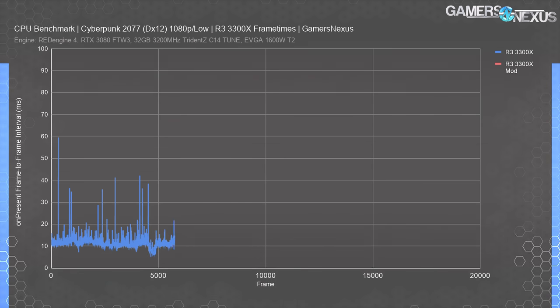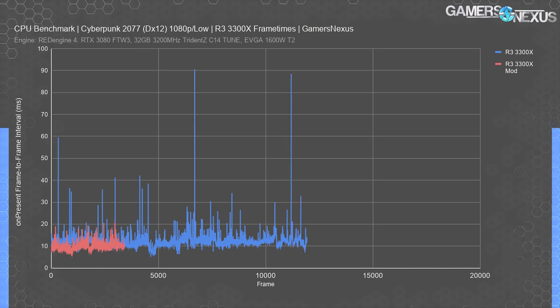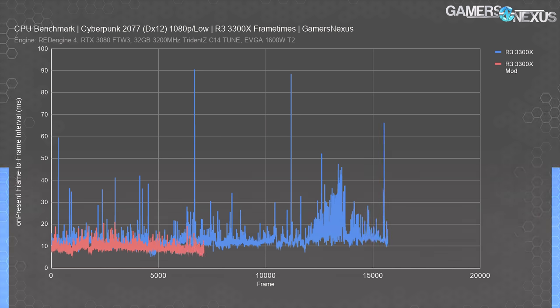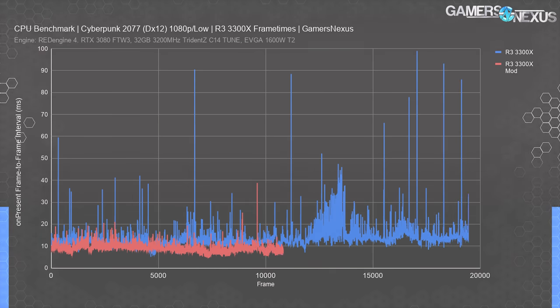The 3300X originally had several 80–90 millisecond frame times during a test run with combat and driving involved, with one spike to nearly 100 milliseconds—sharp enough to be noticeable, that's one-tenth of a second on the same frame. With the mod, the 3300X starts out smoother with only a few spikes to 20 milliseconds, and none initially to the 30–40 millisecond range. It eventually has some hits to 40 and 30 milliseconds later, but overall it's clearly improved from the better load distribution. This mod does help with the 3300X in instances where it is not completely GPU-bound, and those claiming the mod would help lower-end CPUs were correct. But claims of 20–30% improvement overall are not really the case; you'd need to be fully thread-bound like the 3300X is for it to matter.